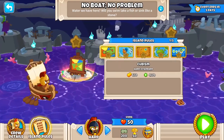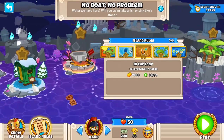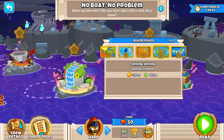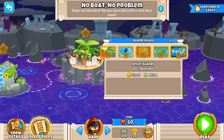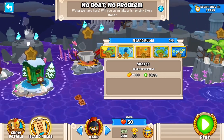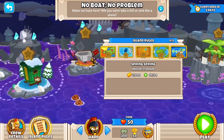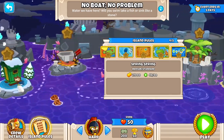Hard standard, 4 to 70. Hard impoppable, 33 to 80. Hard double HP MOABs, 33 to 80. Medium standard, 44 to 90. And easy impoppable, 44 to 90. Okay, so we seem to once again be starting later on in the rounds. So we're either starting on wave 4, 33 or 44.